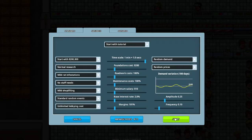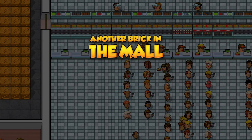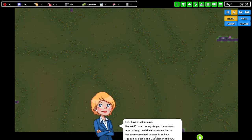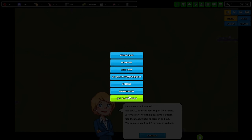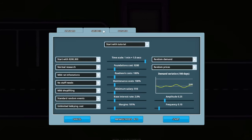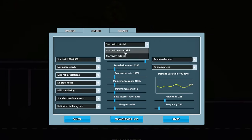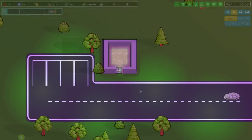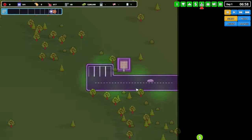We want shoplifting, standard random events, and lobbying cost cap - I'll go unlimited since I'm not sure what it is. Margins and interest rates, minimum salary, maintenance costs, road work costs - everything sort of standard. You guys let me know what you think about these settings. Let's go in, let's get started - actually let's go back to main menu. I don't want the bloody tutorial, I know what I'm doing.